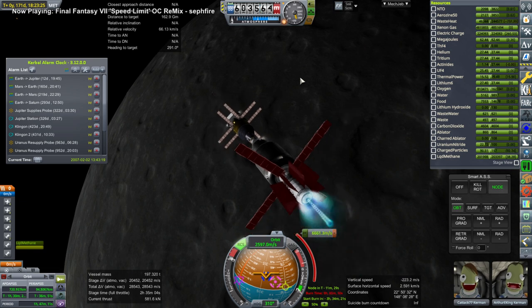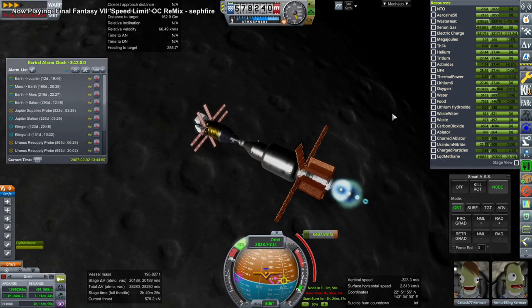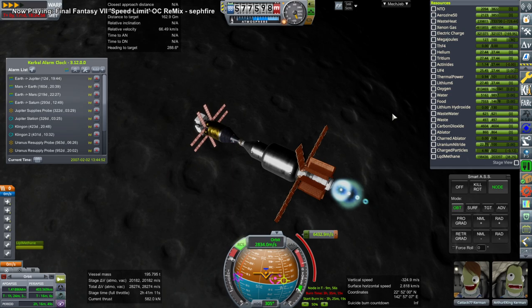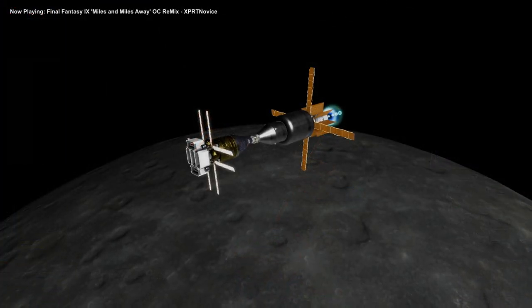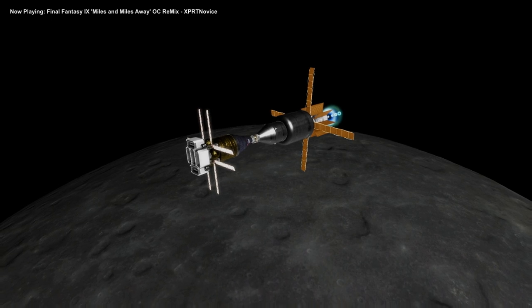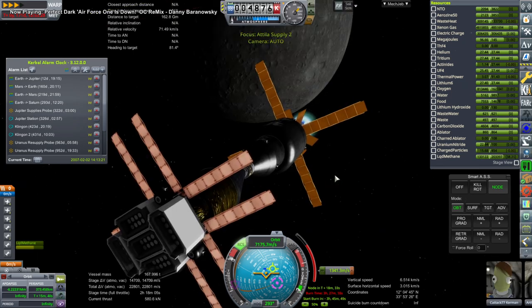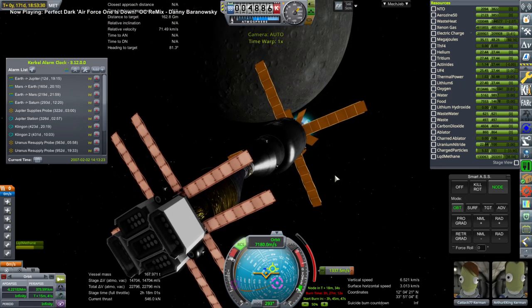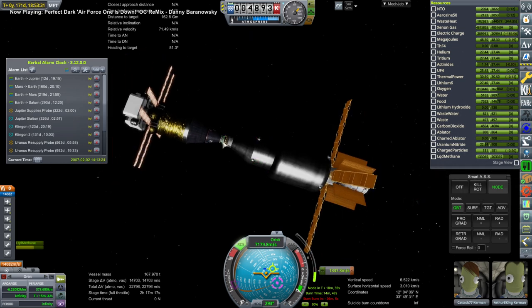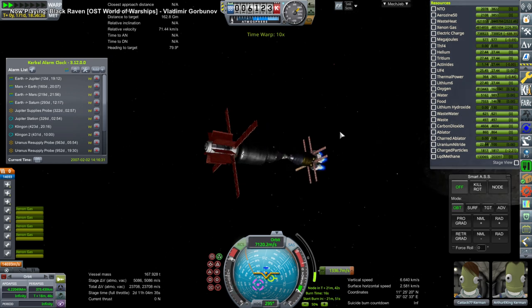As you can see, quite a significant delta V requirement, and then of course there's the delta V requirement to capture around Earth, which we will partly do with ion engines. Because we can't do full time warp, it took quite a long time with the Attila Thruster. The Attila Thruster is very nice in that it allows us to do the burns more accurately than ion engines would, but we can't do full time warp so it still takes a long time. It's very efficient — as efficient as an ion engine — but to deliver that kind of delta V still took about 20 minutes real time.